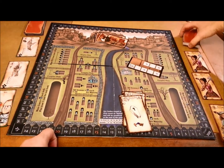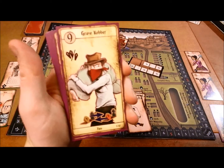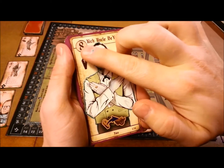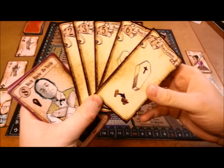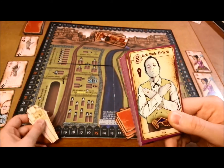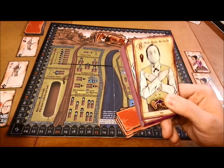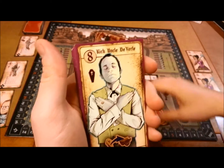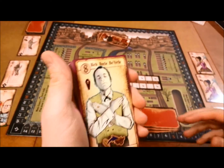Over here we have our fate deck, and there's a lot of stuff to pay attention to on these cards. This one is a good one — Rich Uncle DeVerl. What you want to pay attention to is the number up here: eight. Everyone is going to be playing three cards out in front of them, and the highest number goes first. The first player is determined by that number, then clockwise. These special cards are normally going to be a little bit higher than the standard hand cards.